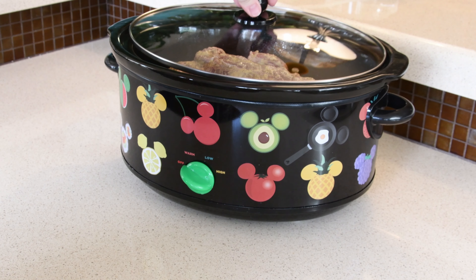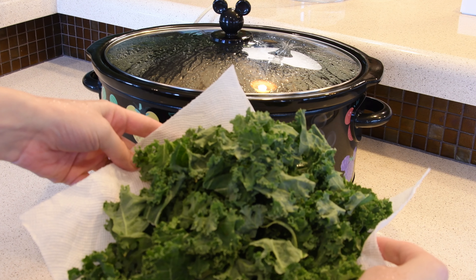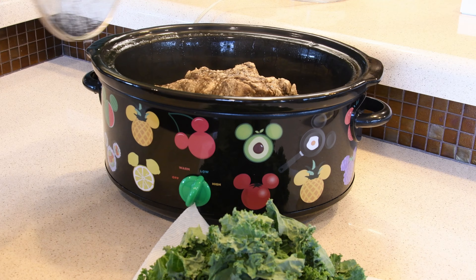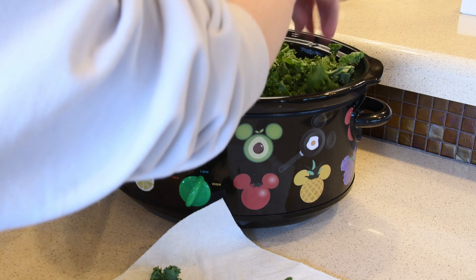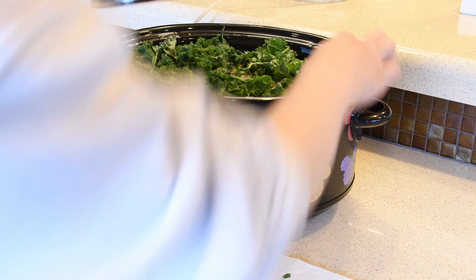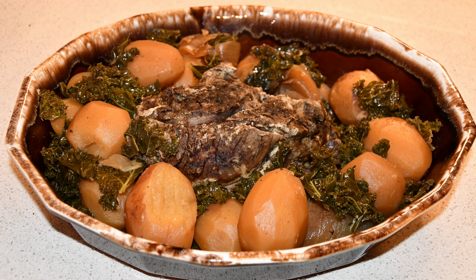Set the temperature to low and your timer for 8 hours. About 20 minutes before it's done, you'll want to add 1 bunch of kale, roughly chopped. As it wilts, you can tuck it around the side of the beef so it gets more of that beer flavor. And that's it — time to enjoy your delicious Bitterbrew Boar.